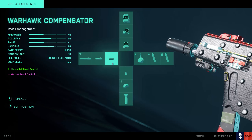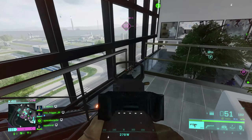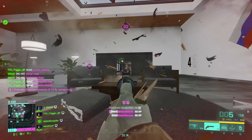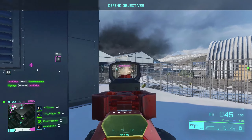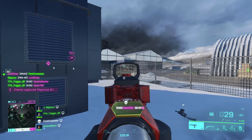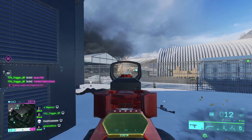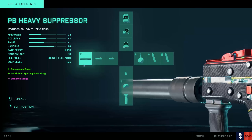Moving on to the barrel, you should choose the Warhawk compensator in your first slot. As shown earlier in the recoil testing, the K30 has random horizontal recoil, and the Warhawk compensator works to reduce this. Although we gain some vertical recoil, this is far easier to control than the random horizontal recoil. Pairing the Warhawk compensator with the standard drum mag and the BCG light grip creates an S tier weapon from 0 to 45 metres — you will very rarely find yourself outshot over this range. I then recommend the champion muzzle brake in your second slot if you're having difficulty with vertical recoil, and the PB heavy suppressor in your third slot if you're trying to stay off the minimap whilst flanking.